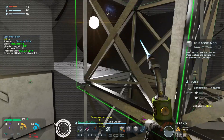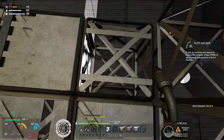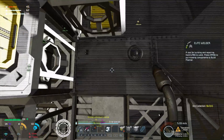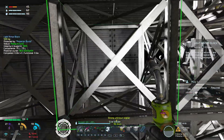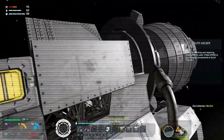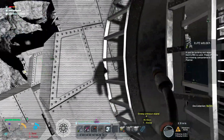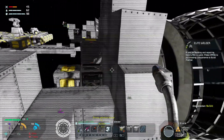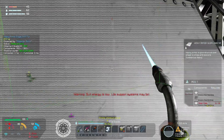Oh, shit! I'm dying — give me a second. No, I just need to get off here. I'm going to be low on power and air as well. Actually, air is not too bad. That's going up. And I'm back. Energy low.